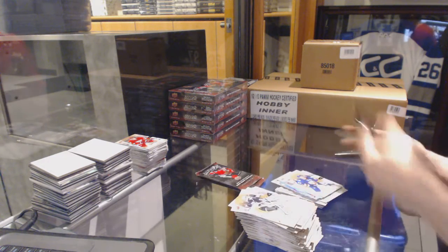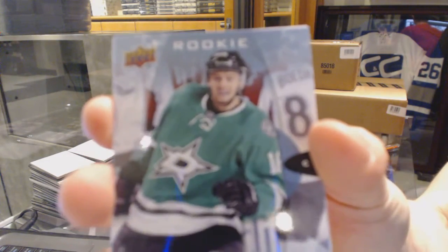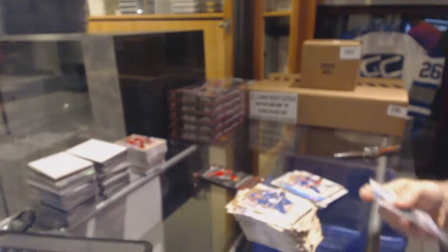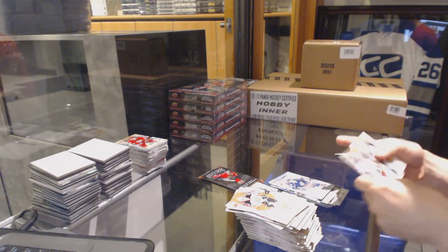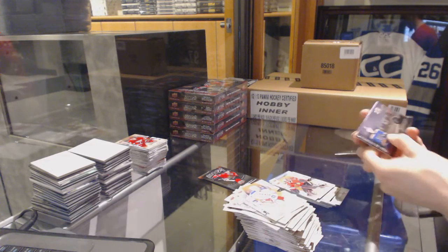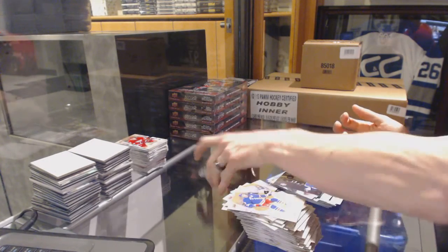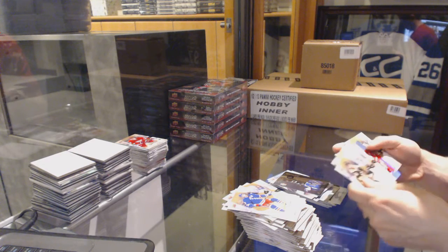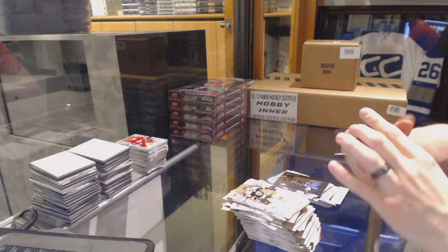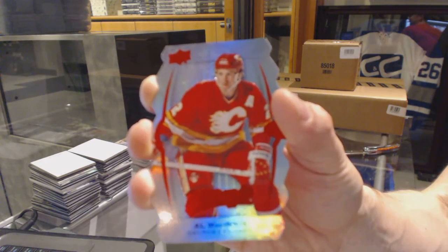Puzzle for the Islanders, Franz Nielsen. Rookie for the Dallas Stars, Jason Dickinson. And a silver for the Jackets, Brandon Son. Puzzle for the Hawks, Corey Crawford. And an NHL Territory for the St. Louis Blues, Vladimir Tarasenko. And we've got a Level 3 Purple die-cut for the Calgary Flames, Al McInnes. Alright, halfway home.